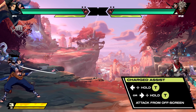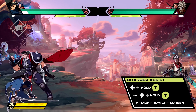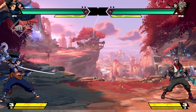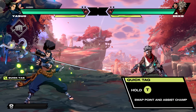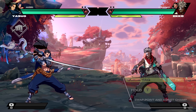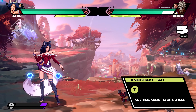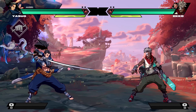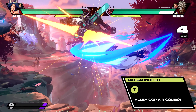For charged assist, it's a similar deal — hold the team button down for the assist champion to come out and release it for their move. When you want to quickly swap assist and point champions, hold down the team button. If you want to get them in even faster, just press the team button while they're already on-screen. The team button can also be used for a launching attack that queues up your teammate for an alley-oop air combo.